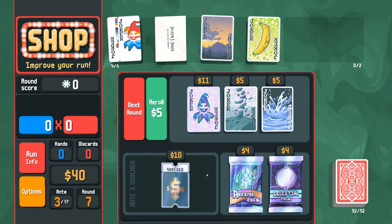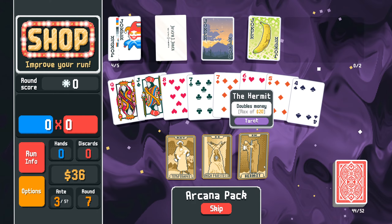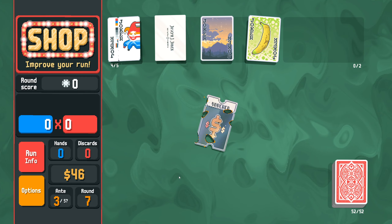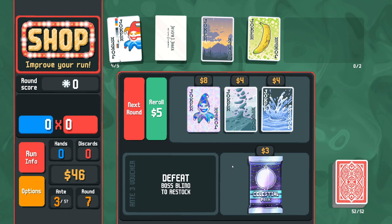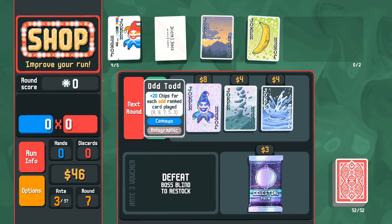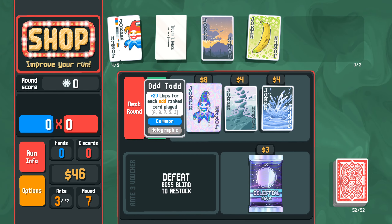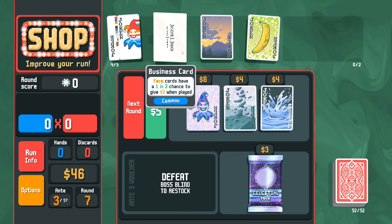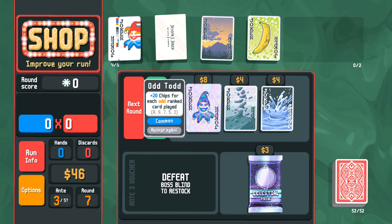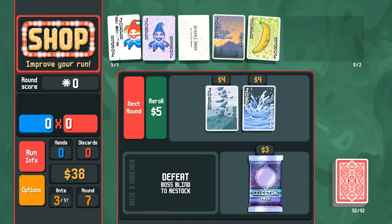Let's grab Arcana again. Permit I think is great - it's going to be better than the other two right now. Let's grab Clearance Sale. Odd Todd doesn't work too well with our Business Card play, but Ten Molt is basically just the banana but better. So I think we might want to go here. And then let's roll - Justice sounds great.